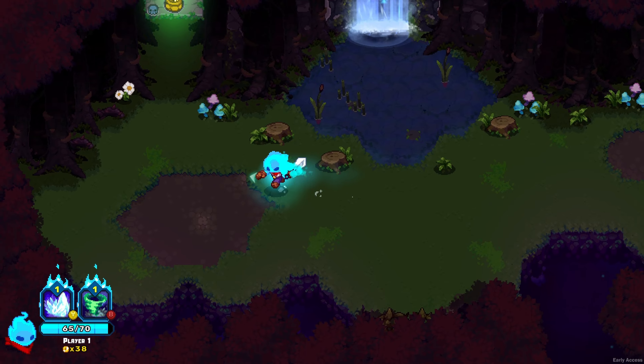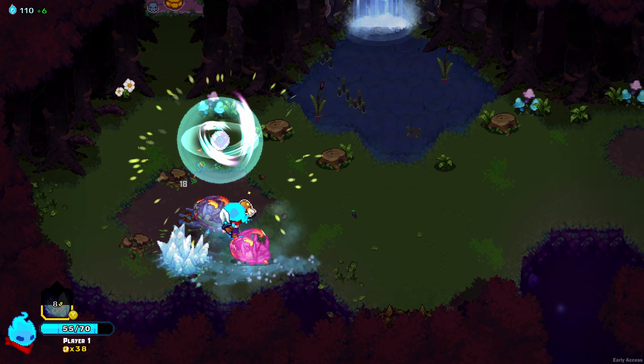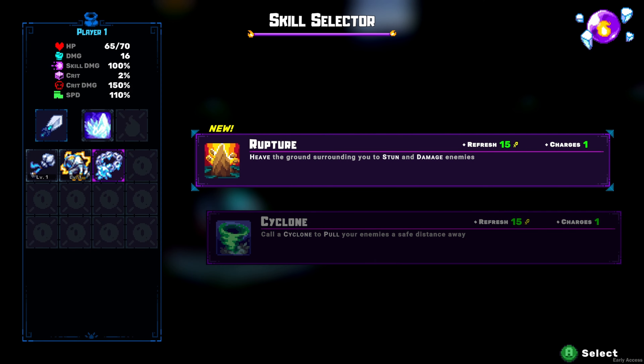Sometimes you can decide which path to take next. In some rooms you can gain gold, health, or amber, whereas in others you can choose from a limited selection of relics, skills, and stats that can form powerful synergies.